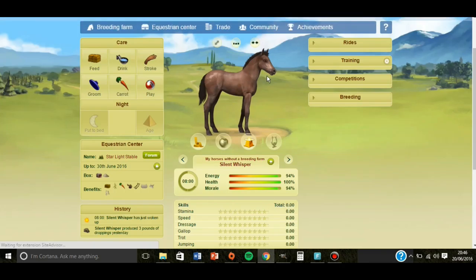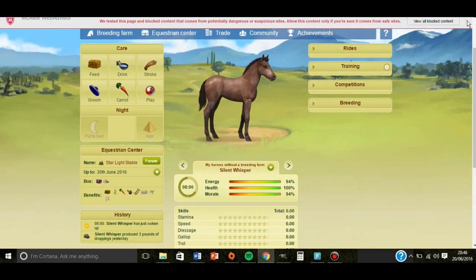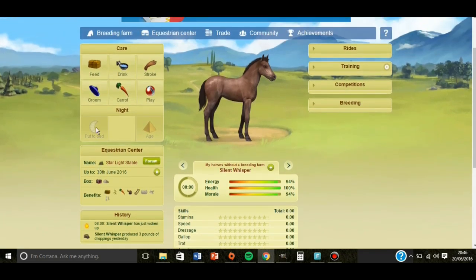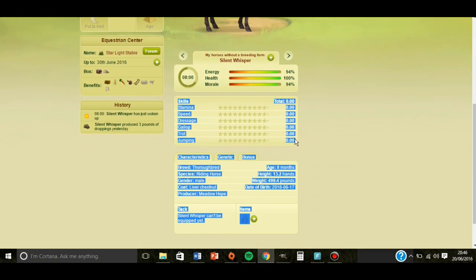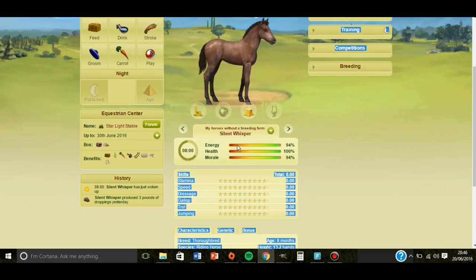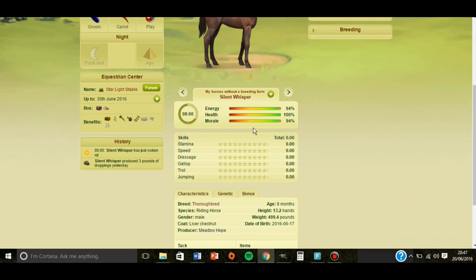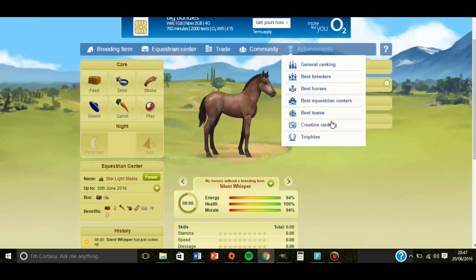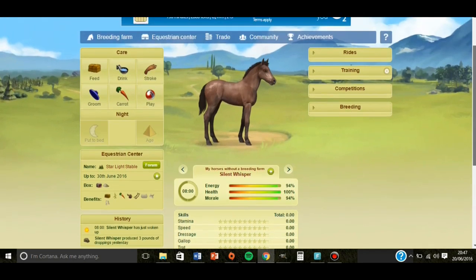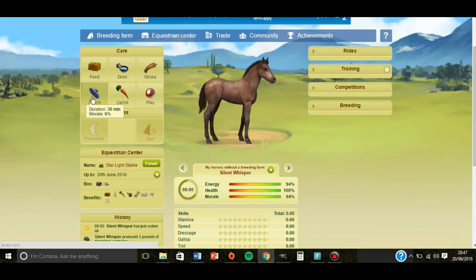So now he's 8 months old. Here is the full game schedule — it might be your own way. Full games give 60 skills if they are done correctly. I will just show you the schedule that I've made myself, which fits with any kind of horse breed. So he is now 8 months old. So: groom.